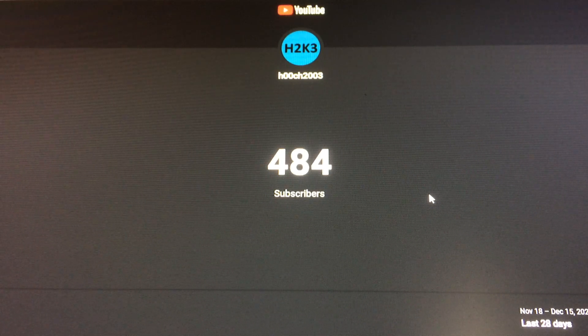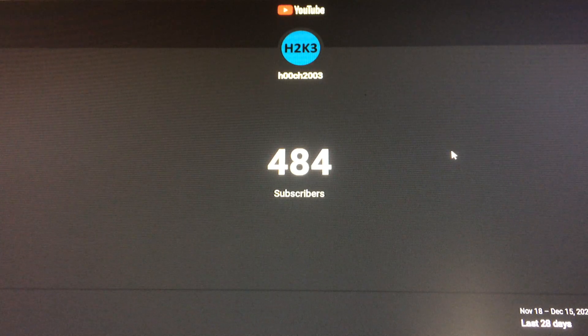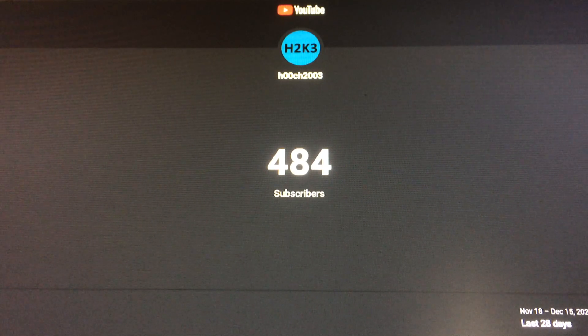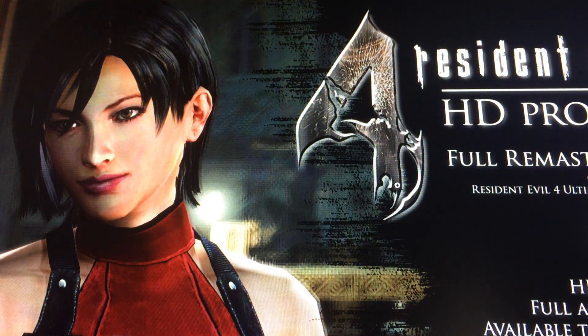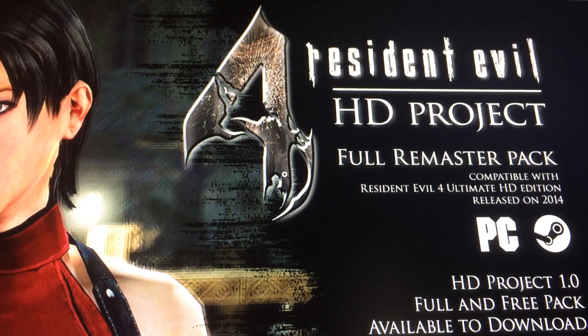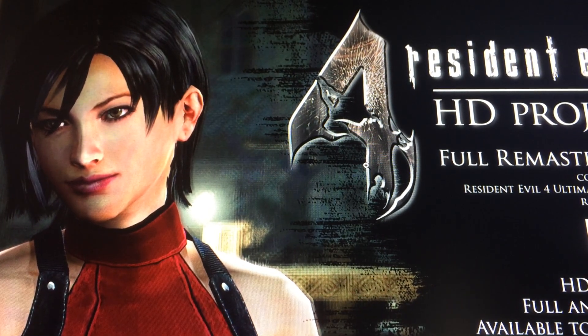I also wanted to mention some Resident Evil news which might not be known by everyone. This is a project I've watched for quite some time — it's for Resident Evil 4, called the Resident Evil 4 HD Project. This is for the Steam version, and what the mod does is provide all high resolution textures for Resident Evil 4.